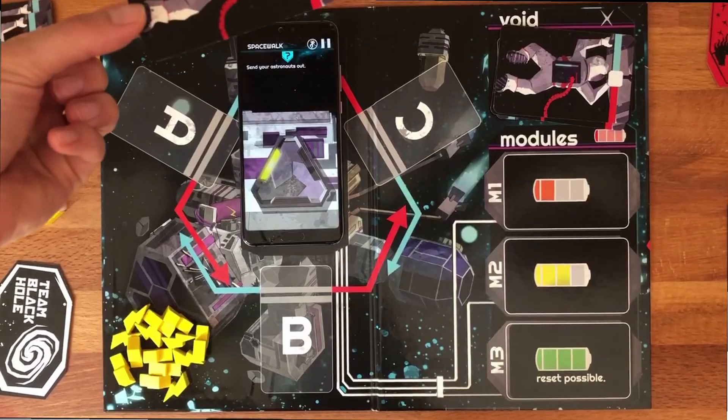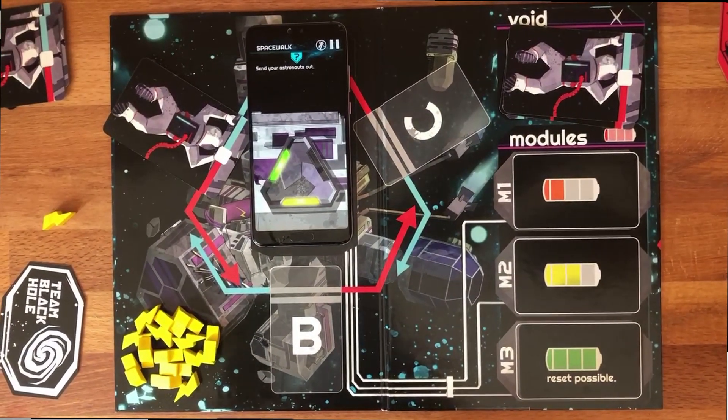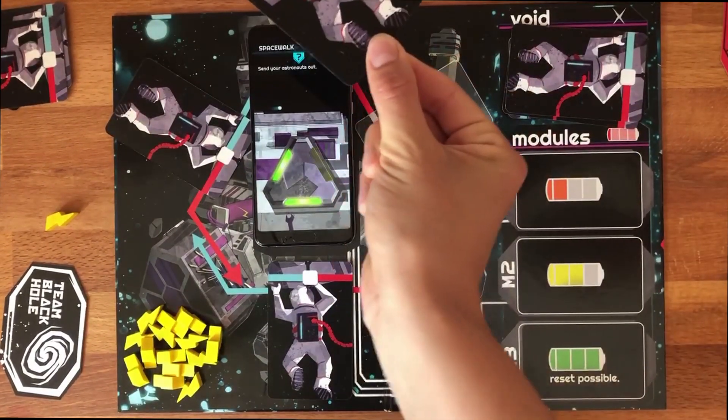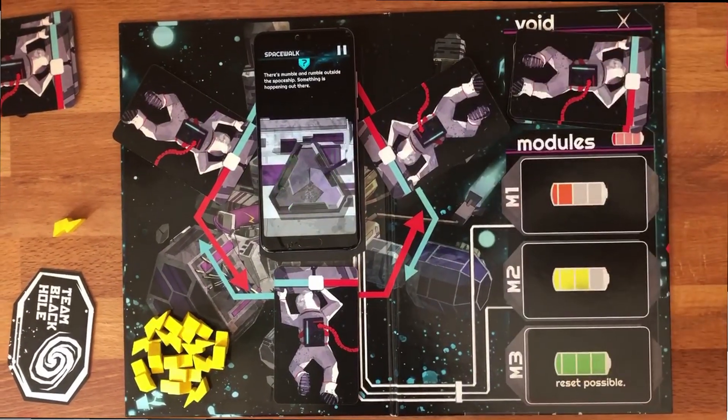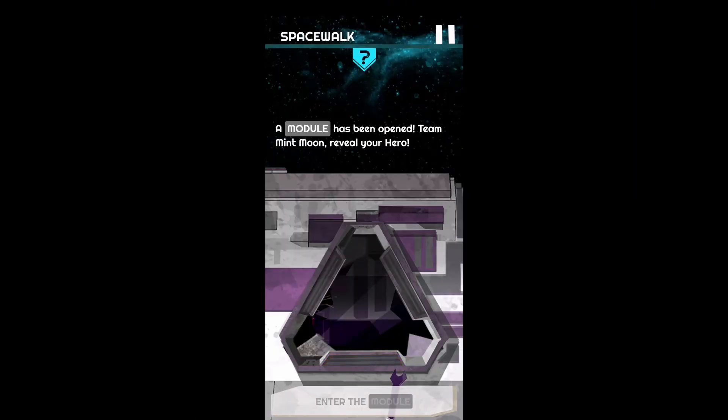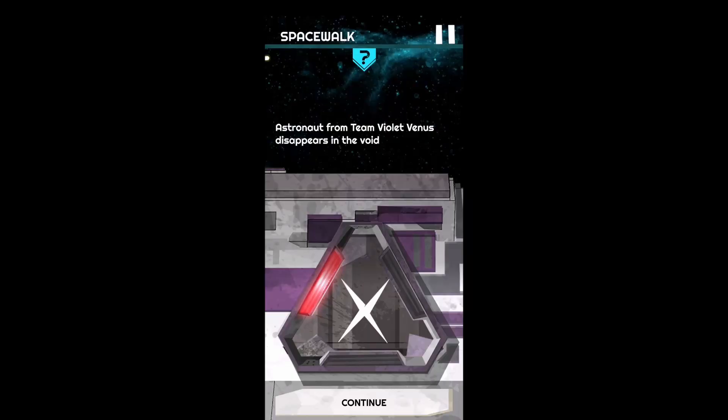They discuss how to reach that. The captain calls out the first player to send an astronaut out on the spacewalk, then calls out the second, and so on. When three cards have been scanned, the app checks the incidents and tells the players what happened. But there will still be a dolphin on the spaceship, so certainly they try to disturb this module decoupling. By creating different card constellations, different events are triggered and one or another astronaut will disappear in the void, which is the discard pile.